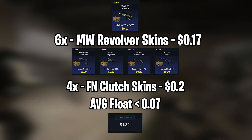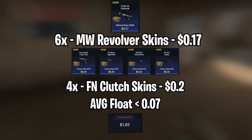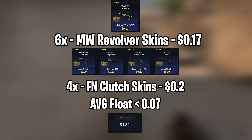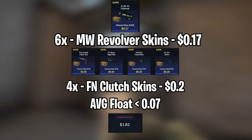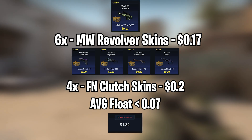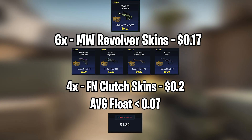Moving on to the second trade-up, we'll be doing a Revolver trade-up. You'll be using 6 minimal wear Revolver skins and 4 factory new Clutch skins. For the minimal wear Revolver skins, you can only use the SCAR-20 Outbreak, although you can also use other minimal wear Revolver skins — but they sell for about $0.20 each, so your profit margins will be less.